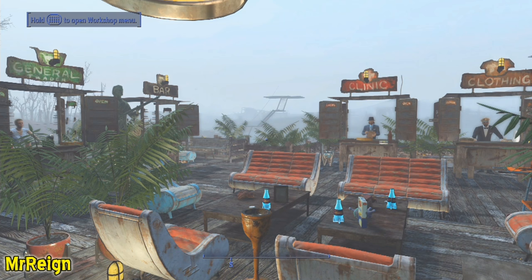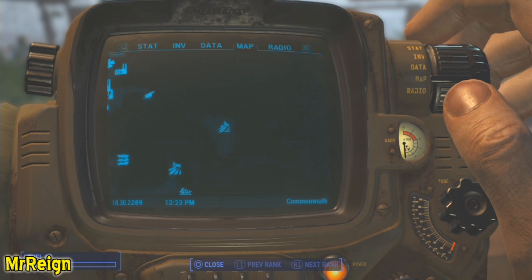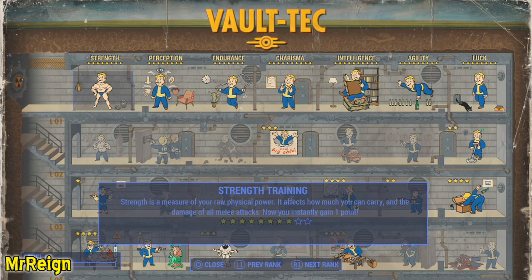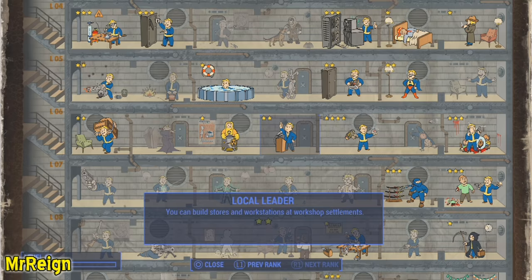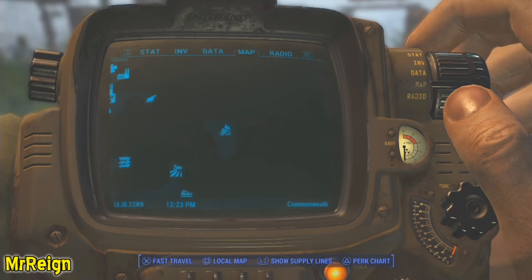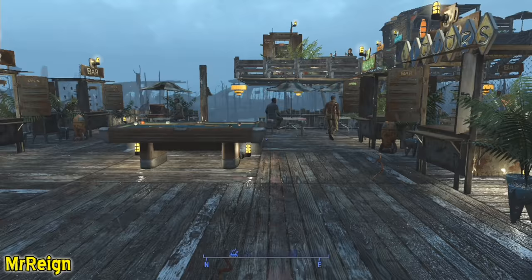For starters, you need to have level 3 shops — what they're called is level 3 emporiums. To get this you need the Cap Collector and Local Leader perks. Also keep in mind that some merchants require a certain level population in at least one of your settlements, and all of that is listed in the description, as well as where you should assign them to.